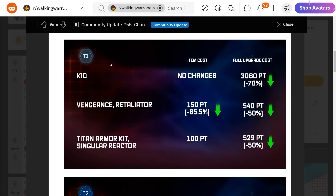Looking at the chart, in Tier 1 we have the Kit, the Machine Gun, Vengeance, Retaliator, Titan Armor Kit, and Singular Reactor. The item cost for the Kit has no change since it's free, but the full upgrade cost is reduced by 70 percent — it now only costs 3,060 platinum to get the Kit to max level. That's very good news for new players and free-to-play players.